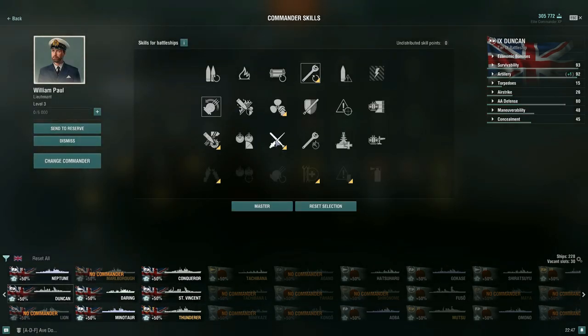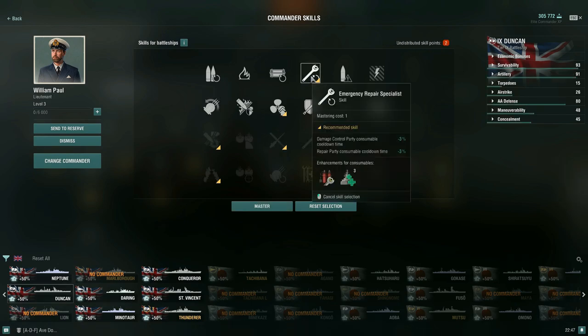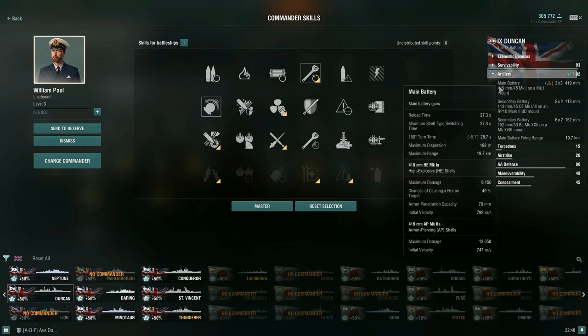The build focuses on survivability. Starting with Emergency Repair Specialist — this reduces your Damage Control Party cooldown by -3% and your Repair Party cooldown by -3%, shaving off a couple of seconds on both. That's really helpful with the Specialized Repair Team since you can heal back so much health. For the 3-point skill, I recommend Grease the Gears — that reduces the 34.5-second 180-degree traverse time down to 28.7 seconds. Getting main battery traverse under 30 seconds on a battleship feels quite fine.